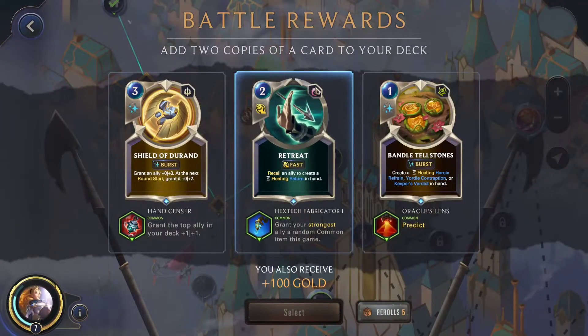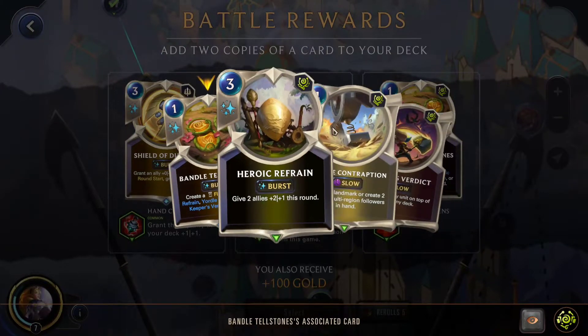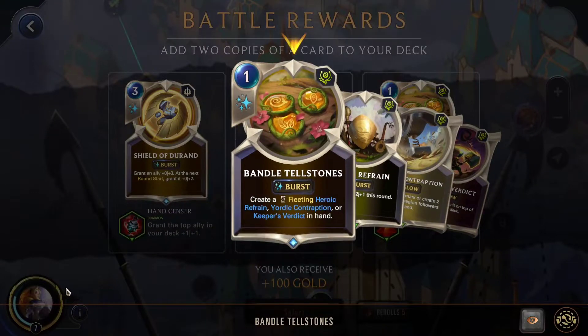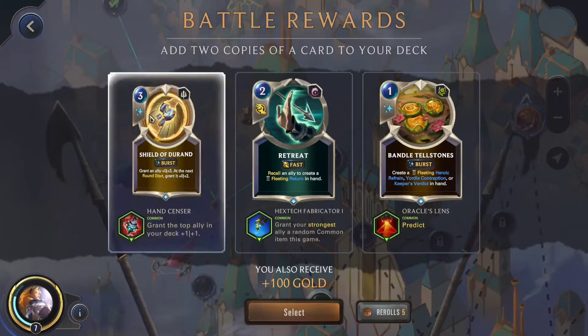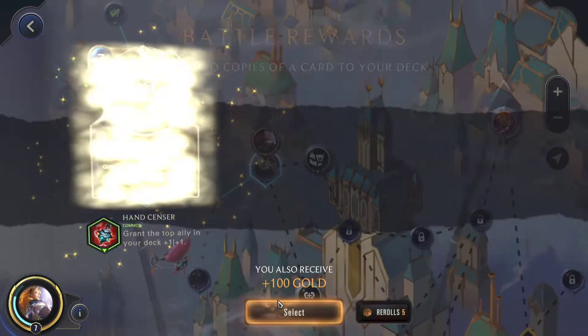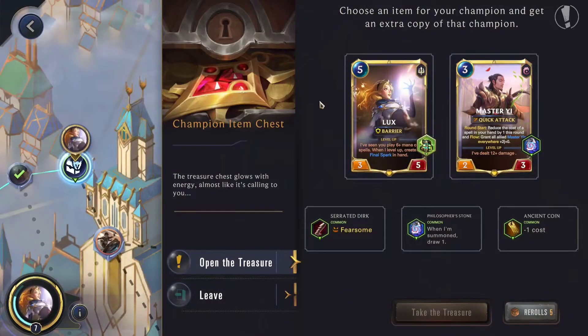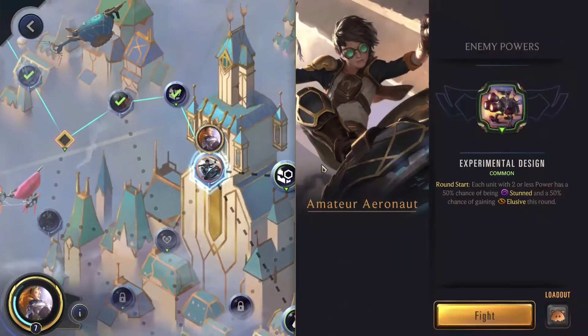Out of these three rewards, this is pretty good. But the issue is that with Lux's spell, we'd only get one spell mana back from using it. So I think Shield of Duran is probably the best here. We'll go for the Champion Item Chest, as previously mentioned, and we'll make Lux cheaper. We'll go through the Armature Aeronaut — we have no choice.